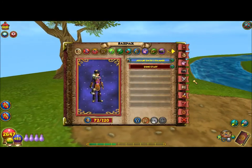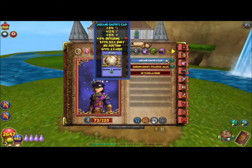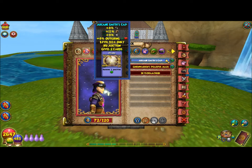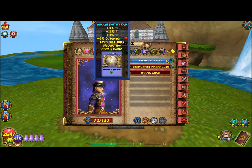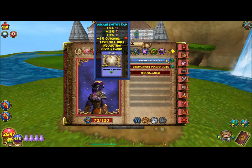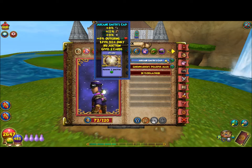Here are the stats of the gear. I have it for level 90, and something that kind of irks me a little bit is none of this gear comes with health. So basically, it's not unusable unless you're ice or something that has a lot of natural health, but I don't see me using this. They implemented armor piercing in this set instead of health, I suppose.